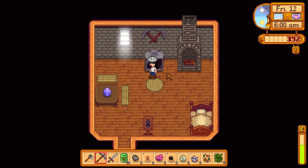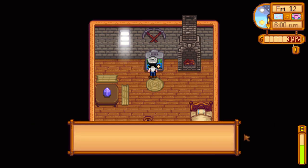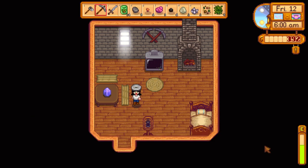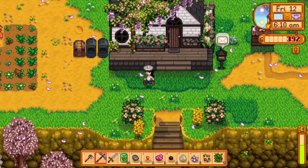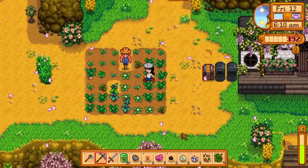Good morning — it is Friday, Day 12. Weather tomorrow is going to be clear and sunny, perfect weather for the Egg Festival. The event will take place in Pelican Town starting between 9 a.m. and 2 p.m. So we need to water our crops before heading to the festival.